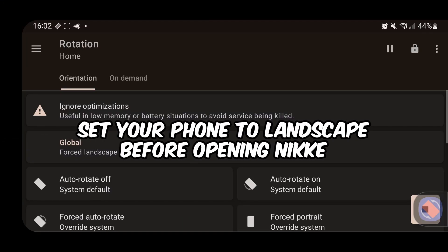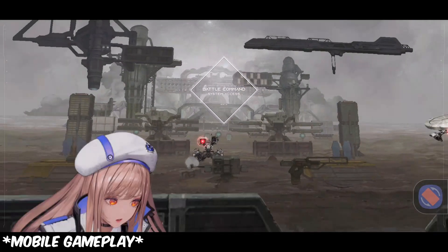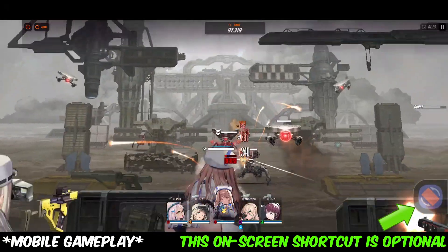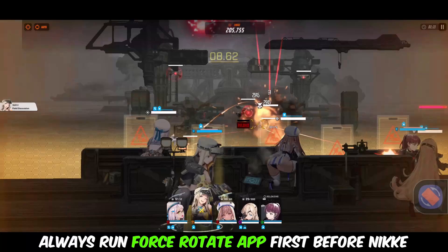I have tried all three, but Orientation Rotation Manager is the only one that worked for me. Also remember that after you install any of these apps, make sure that you turn on all of the permissions required, including the one in accessibility. And if any of these apps successfully work, you will now be able to play Nikke on landscape mode, just like on PC.